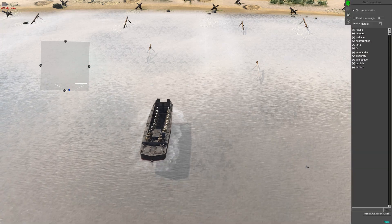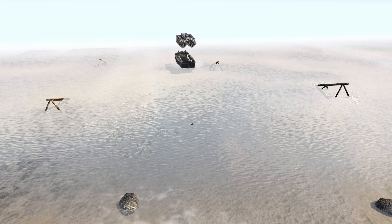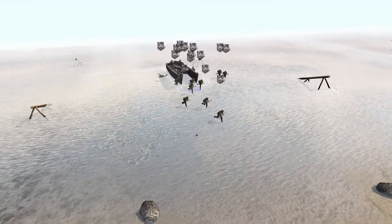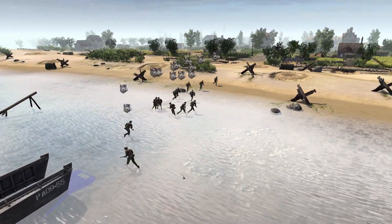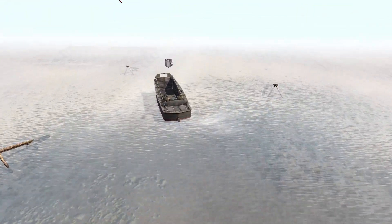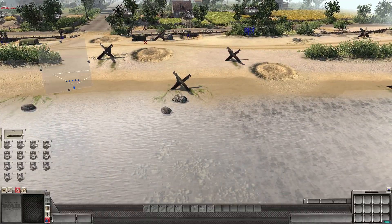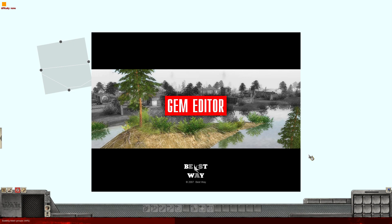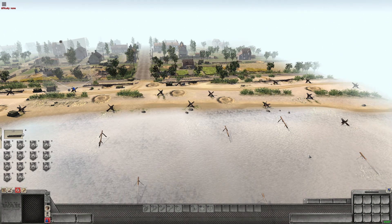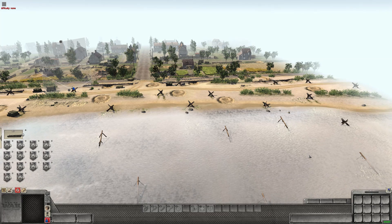Testing the final result: soldiers are now sprinting up the beach, the ramp drops, the ramp goes back up, and the boat leaves back out to sea. That's all there is to it — a fairly simple scripting procedure. If you have any questions please let me know, and let me know what other videos you'd like to see. Thanks very much for watching and I'll catch you in the next video.